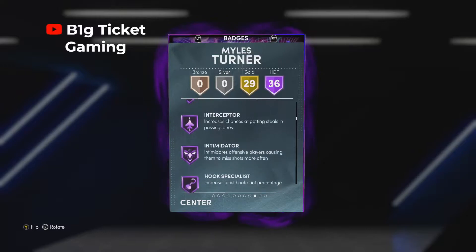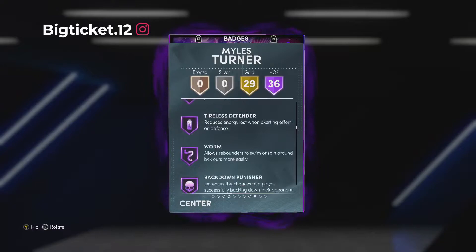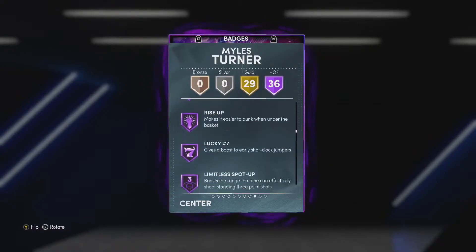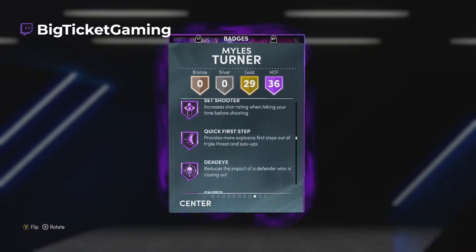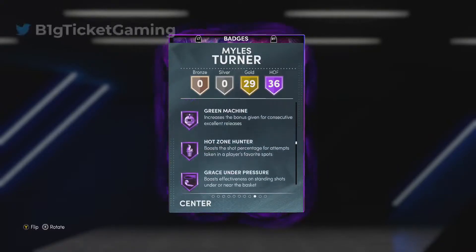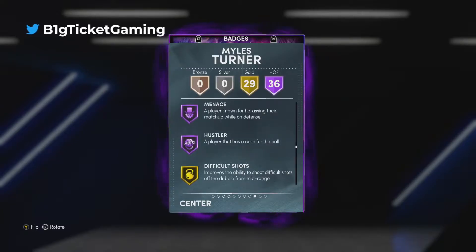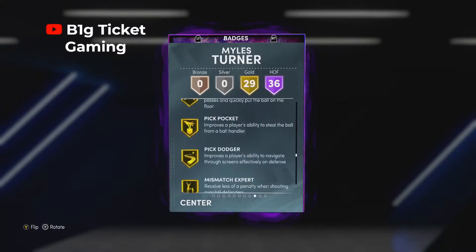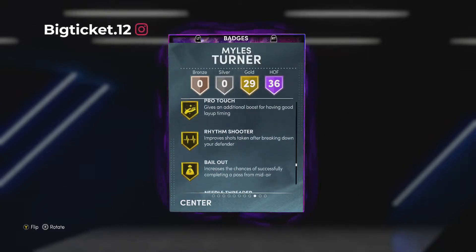Box clamps, defensive leader, interceptor, intimidator, hook specialist, off-ball, pass rebound chaser, post lockdown, backdown punisher, rise up, lucky seven, spot up, downhill, dream shake, set shooter, quick first step, dead-eye, sniper, green machine, hot zone hunter, grace under pressure, and the hustler badge. Then we got 29 gold badges.